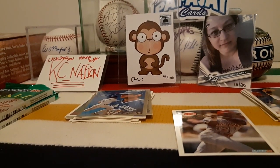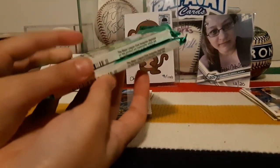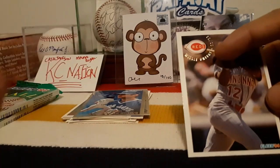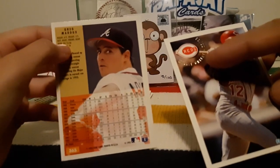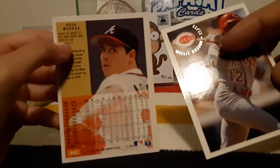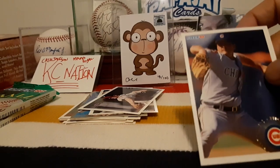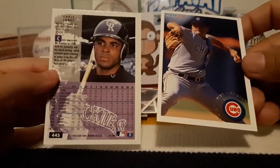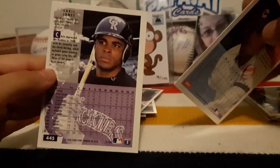Hi guys, sorry we had to take a little break there. We continue on - we decided we're doing two packs so it wouldn't take so long, three in total. I got - you can read the names in front too, they're embossed. Willie Green. I got Greg Maddux - you win, he's a good pitcher!